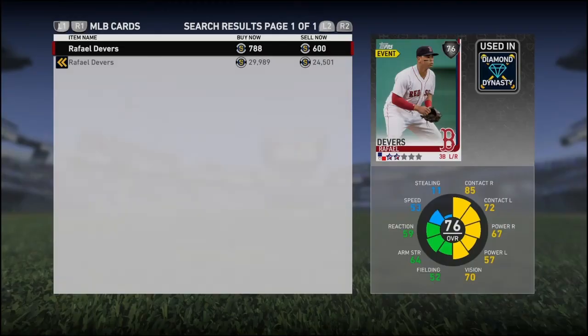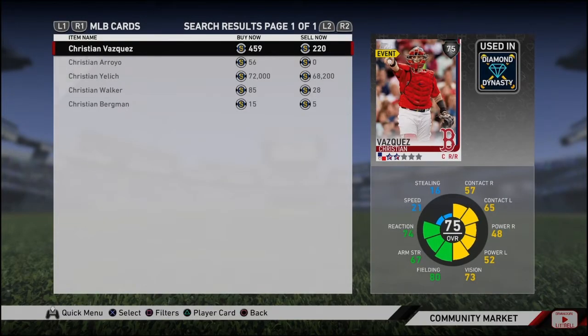The last long shot is Christian Vasquez, catcher for the Red Sox, hitting .298 with 15 home runs. He's obviously not gold caliber yet, but in a few updates I think there's a chance he could get there. Those are my long shots, and I hope that in the future they will make it to where they belong.